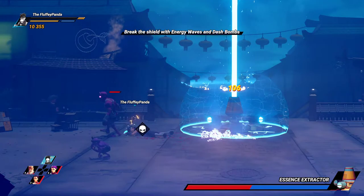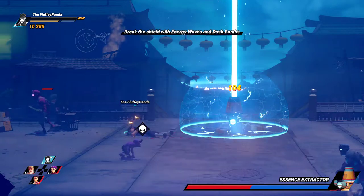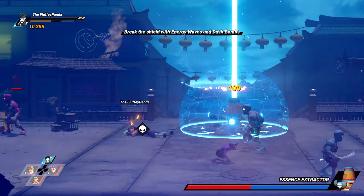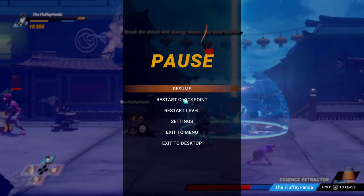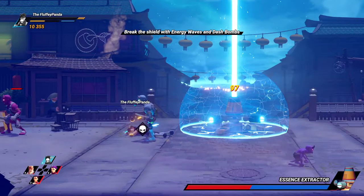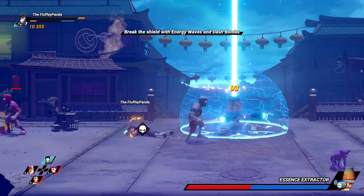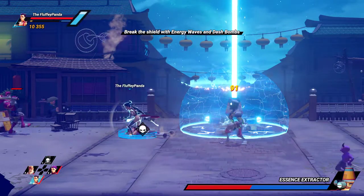I killed me. Try a new character. It's not letting me choose like it did last time. How do you swap characters? Two key — there we go.